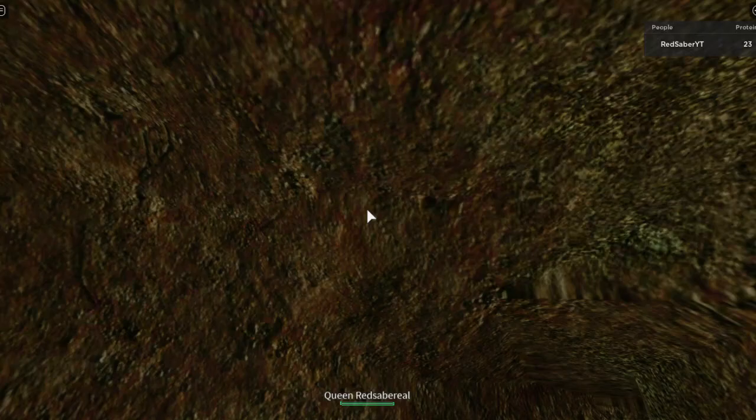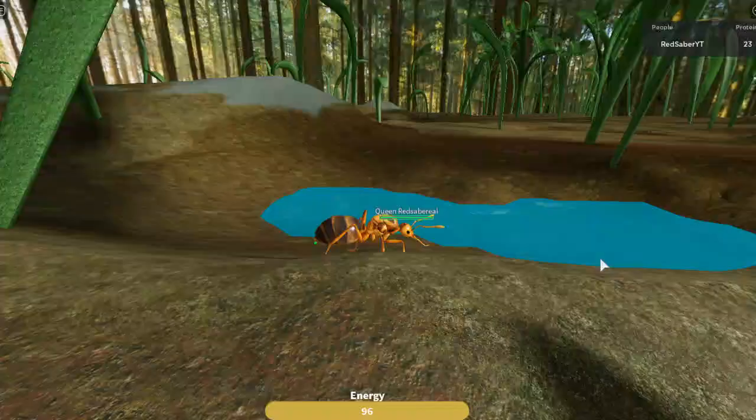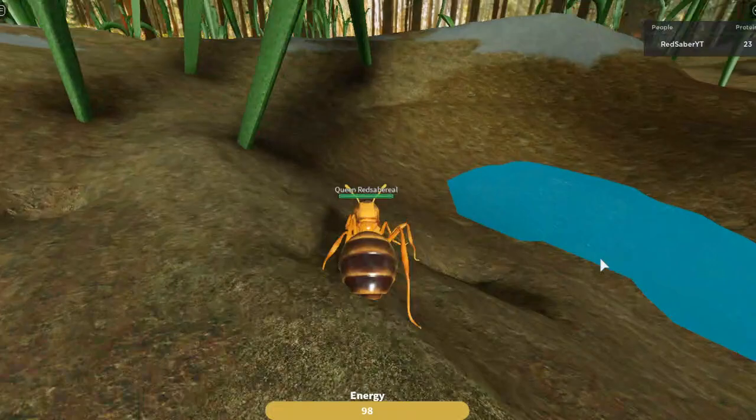Just make one final check and break off your wings. Make sure to have auto-lay on. In big servers, you will instantly have larvae. In small servers, there won't be a big chance of larvae. Now that you're set up, you have to go and find food for your larvae.